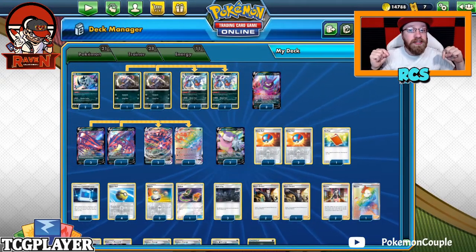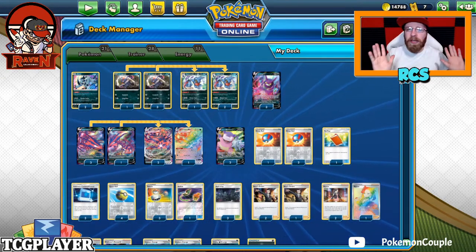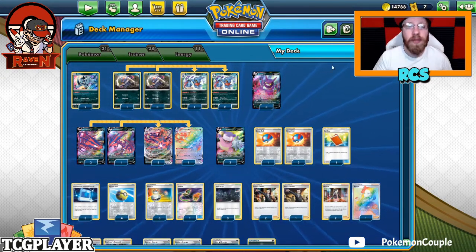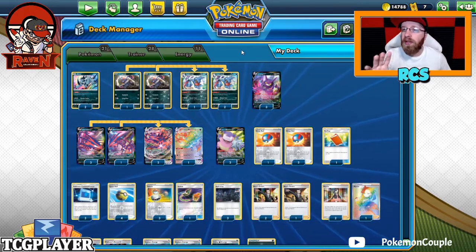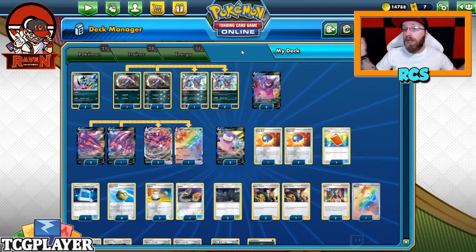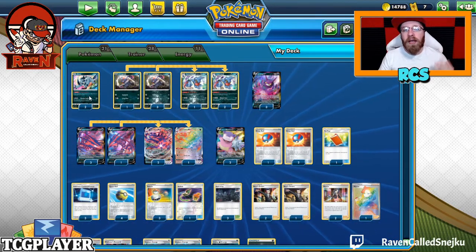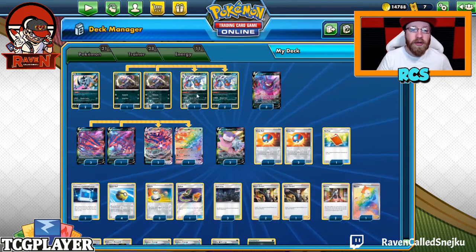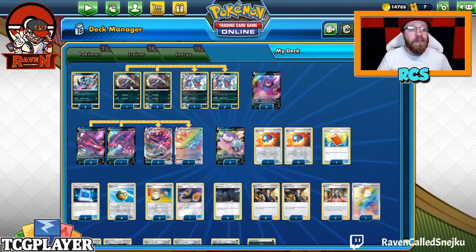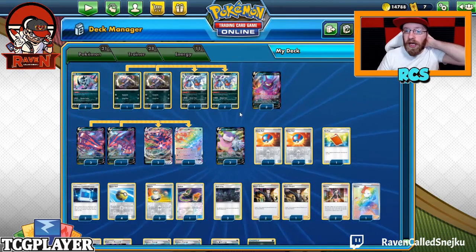The decklist is in the description, and you can subscribe to the channel right now. There's also a spec giveaway coming at 2000 subscribers. So let's take a look: we got 21 Pokémon, 28 trainer cards, and 11 energy. I know it's a lot of Pokémon, but we're gonna have a really big bench - we need that big bench. Two Absols from Team Up.